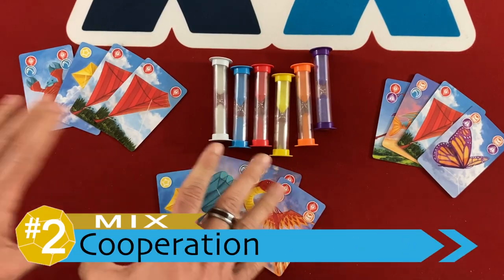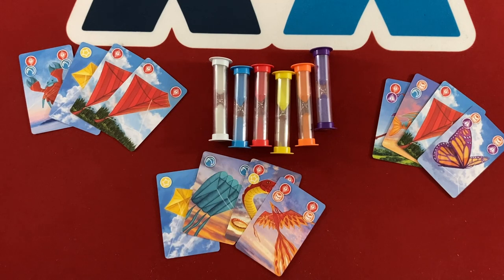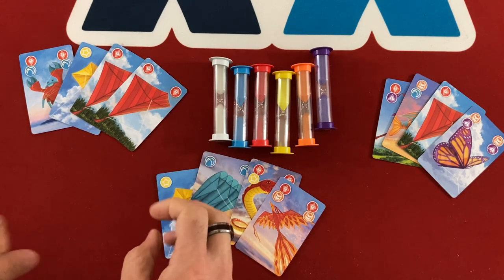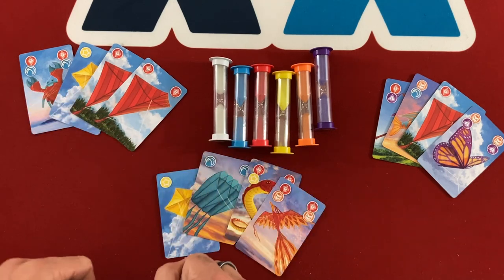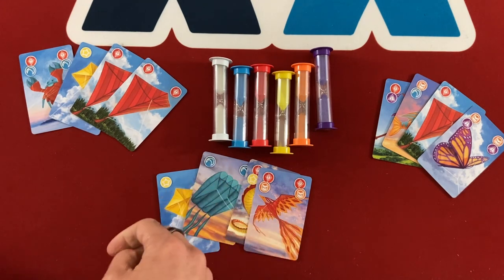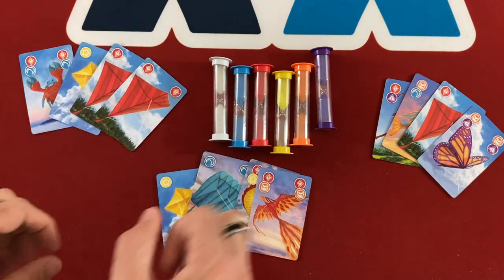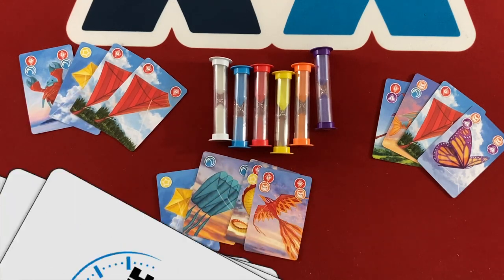For my number two point, I'm back to a mix — and that's the cooperation between players. On the positive side, although the game is frantic and hard to coordinate in detail, every player can see which sand timers are close to running out, so they can shout out 'play a red, play a purple, play a blue.' That minimal cooperation is still pretty exciting and does force players to work as a team. On the negative side, if you're looking for detailed strategic cooperation, Kite won't offer that — and there's certainly the possibility of alpha players or players blaming each other, which is very group dependent.